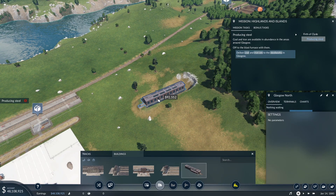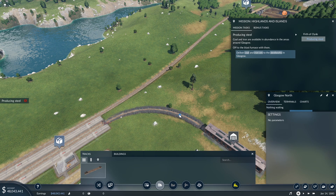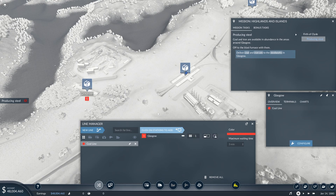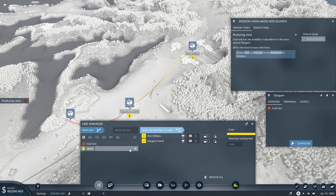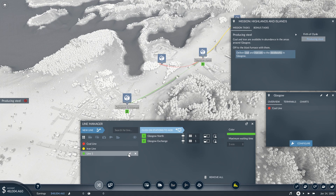We'll put a train depot back here. Just one and two. Then we want one line — the coal line. I'm not going to do specific names like I usually do in free mode, since it's literally just Glasgow here. Then we'll do the iron line from here to here, and then another one from here to here — and we'll call it the steel line.